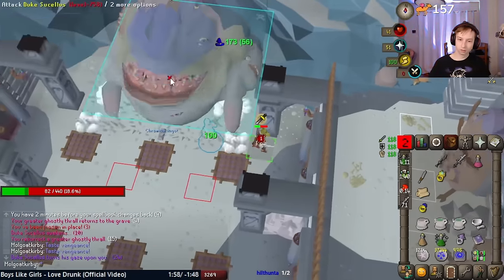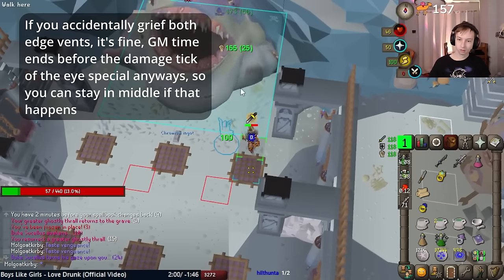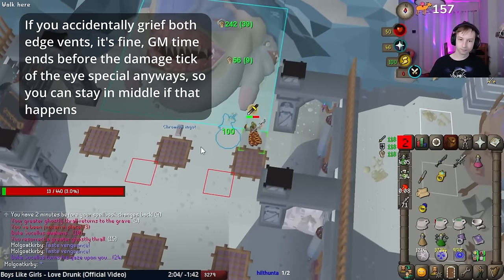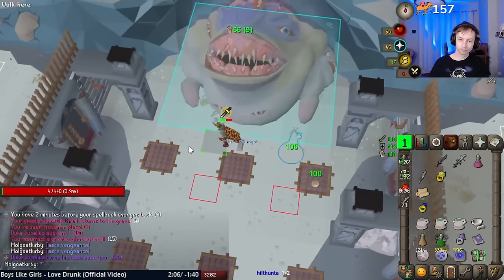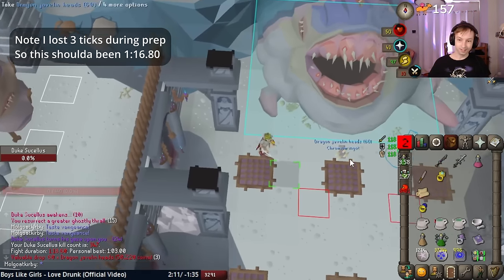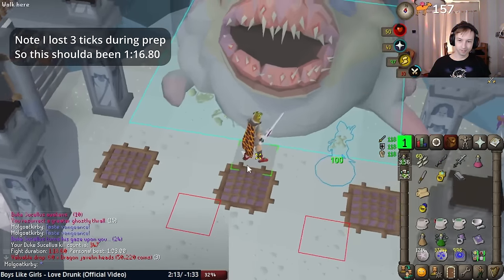Note that flicking the recoil ring between hits is tougher with a 4 tick weapon than a 5 tick weapon, so don't worry too much about it. Also, at the start, since you have to tank two hits anyways, you could step back to trigger a second mage hit if you want.